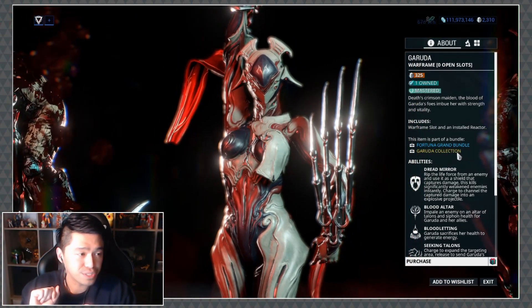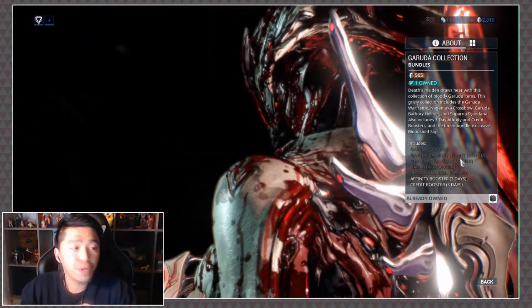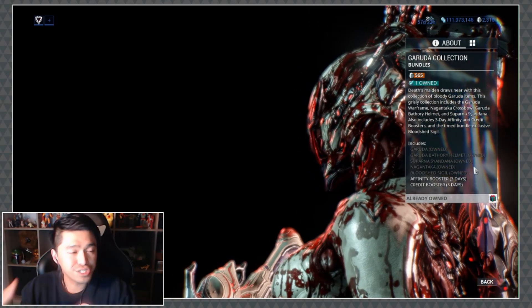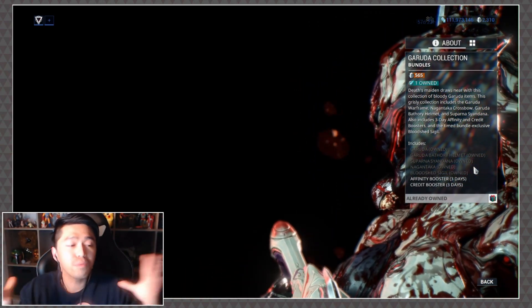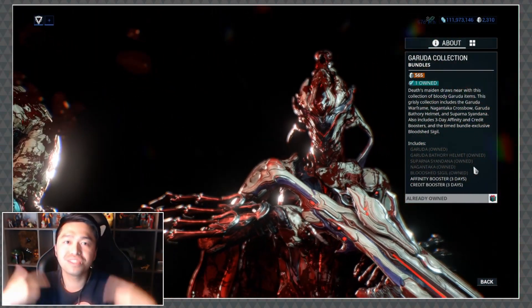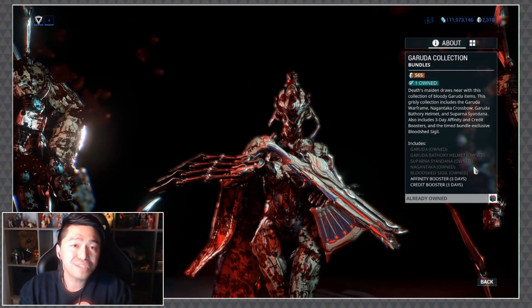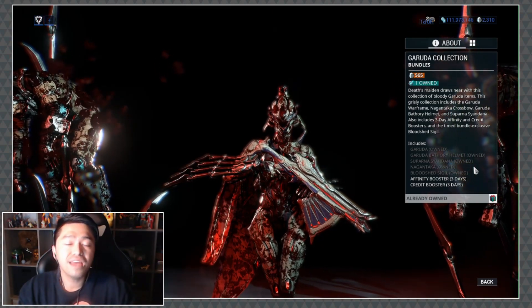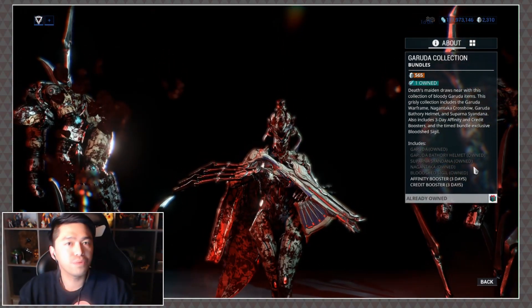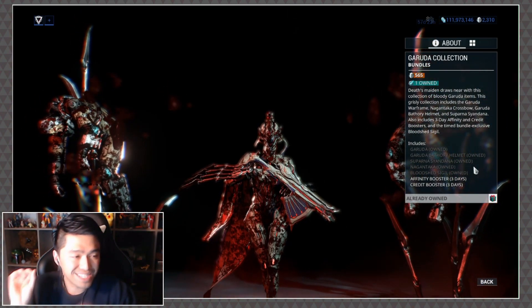Do be very aware there are a couple of collections you need to pay attention to. The Garuda collection contains Garuda, the Balthyri helmet, the Cyan Donna, the Nagataka — it's really late and I can't read names — and most importantly the Bloodshed Sigil. This is what makes her all bloody and crazy looking; you can apply it to any Warframe, and during missions as they take health damage they'll get bloodier and bloodier. It is a timed exclusive, but they said they will make the sigil available in a future event.